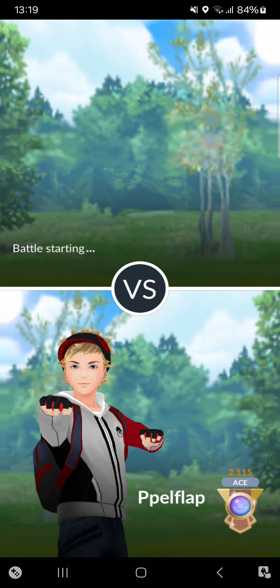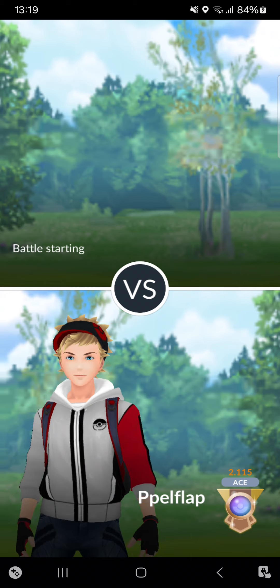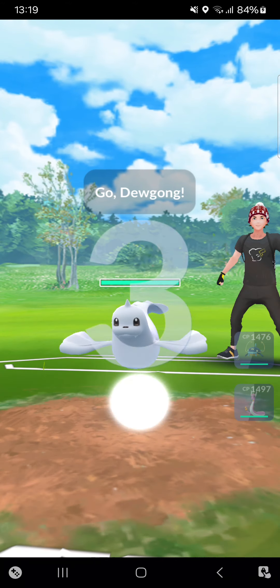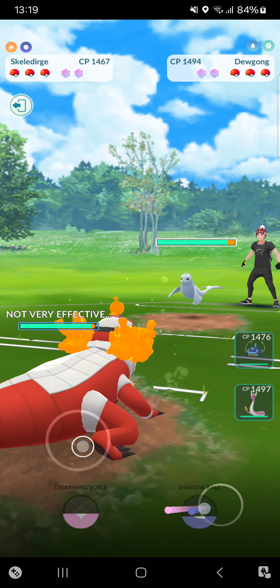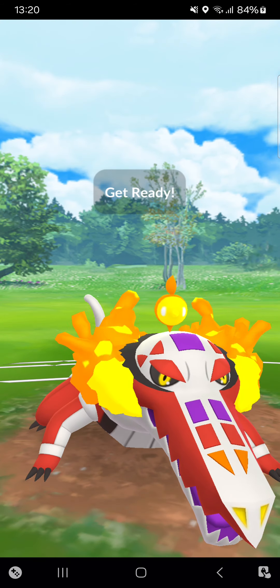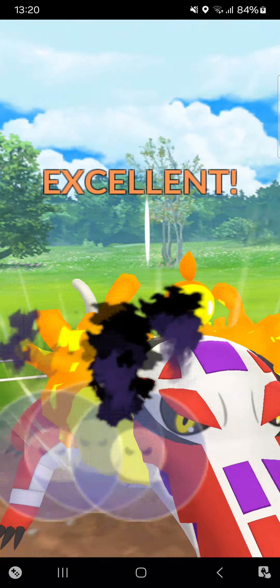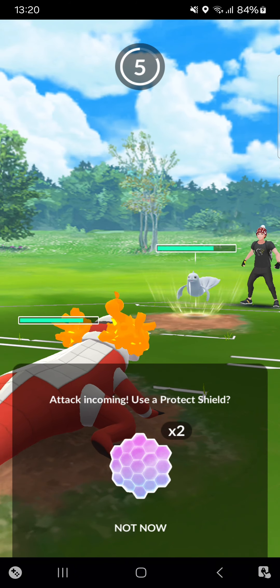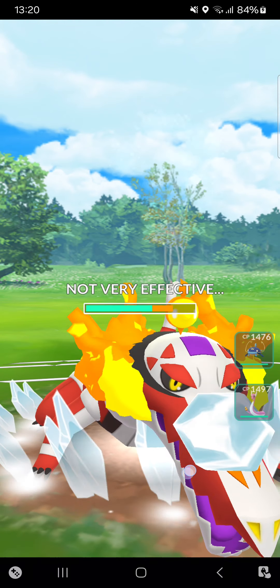Going for a Monarch meta team and winning matches — I really need that because the previous two videos didn't go that well. Starting the third match: Skellidurge into Dewgong — quite a neutral lead, but I can win the CMP, that's really good. Going for the Shadow Ball, it will be shielded. With Dewgong it could be Icy Wind or Drill Run — yeah, I think Drill Run. No, it's Icy Wind bait — really nice!